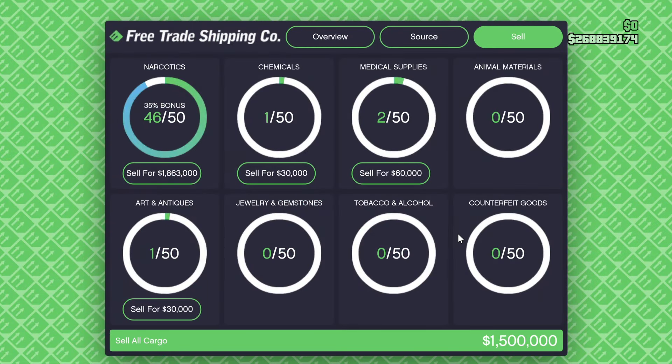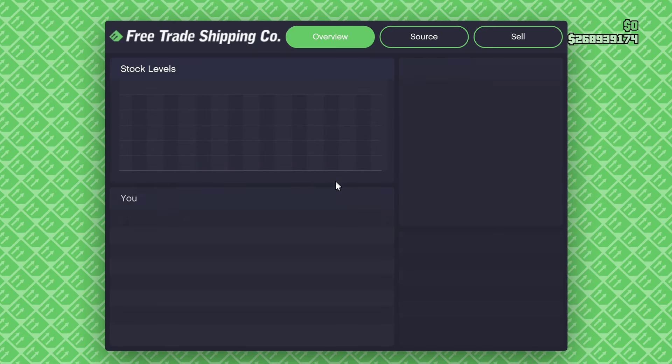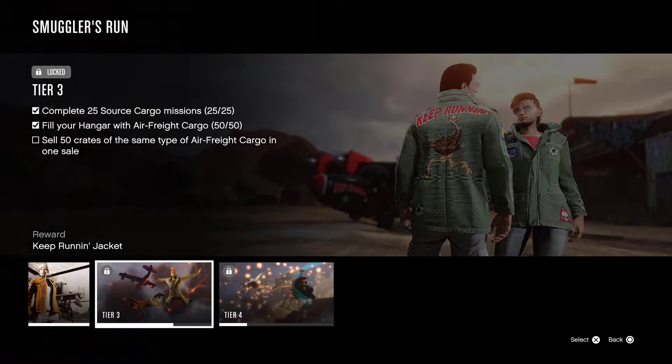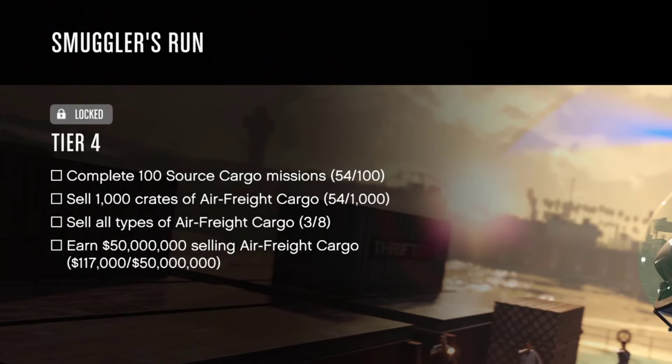Keep in mind that Rooster sources random crates, so you don't get a big bonus like you do when you source only one type of cargo. But if you're someone who cares about career progress, then it's a really good week to take advantage for those thousand crates.